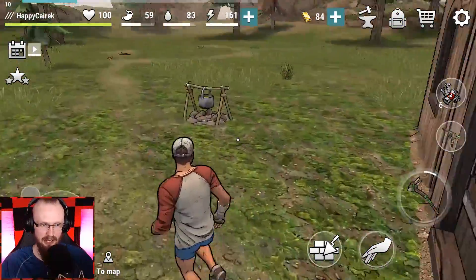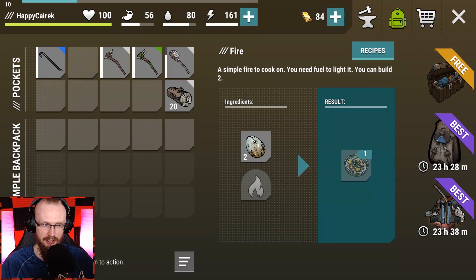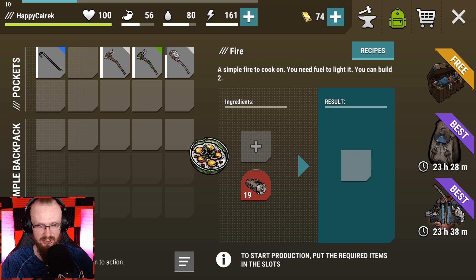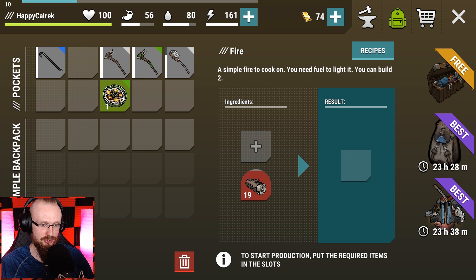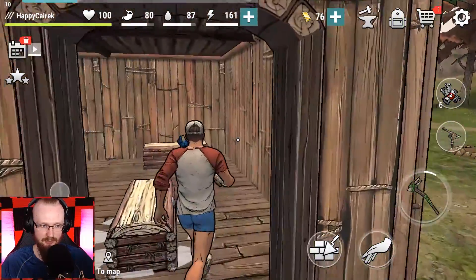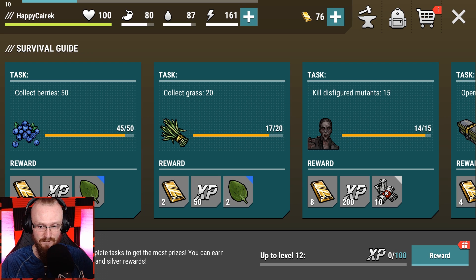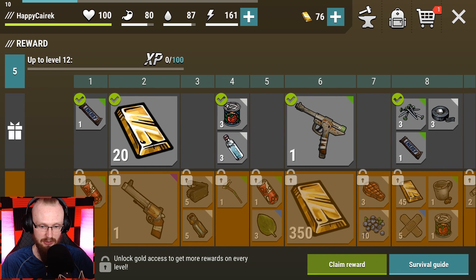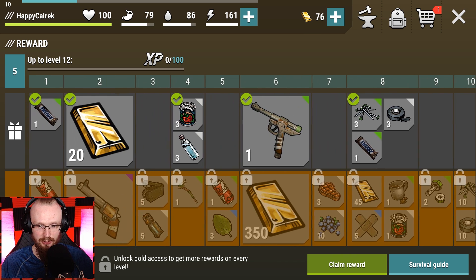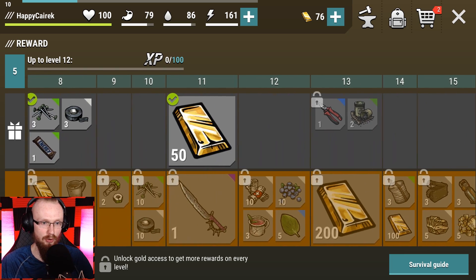Still hungry, so cooking an omelet on the fire. It cost 10 gold for 5 minutes - probably wasting gold but wanted to check it out. Eaten a bit, gotten some more rewards. Need more food - hopefully berries in the forest will help. Got some rewards - up to level 12 apparently. Claiming rewards - only 50 gold, that's it.